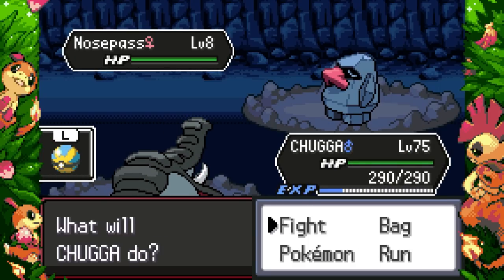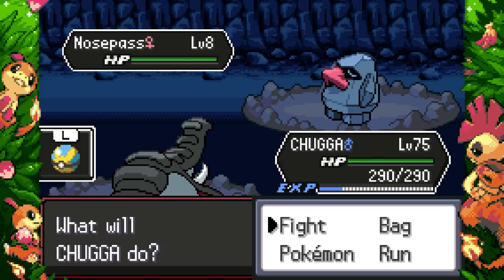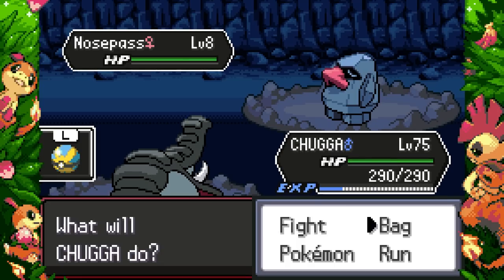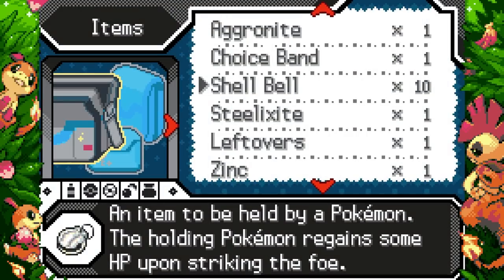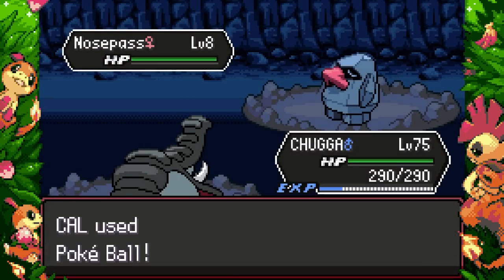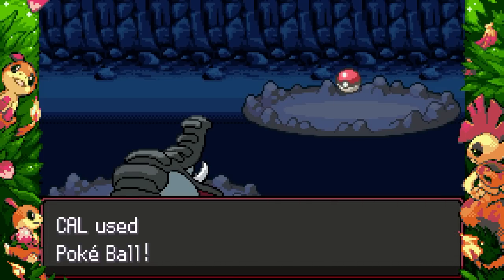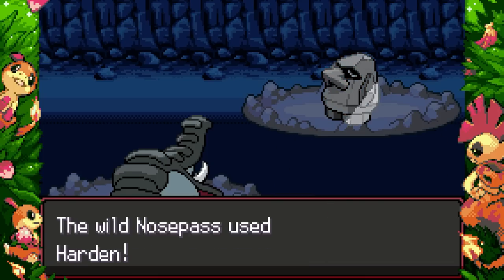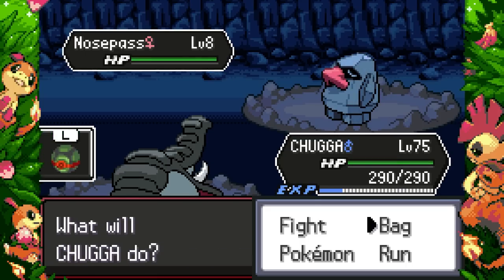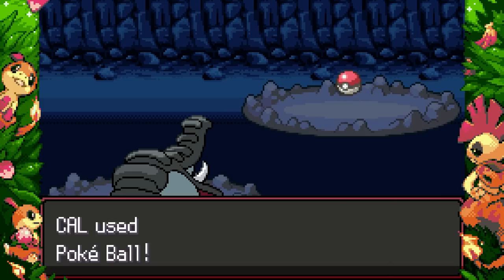It is weak to Fighting and Ground by four times, and also weak to Water. However, Radical Red gave Probopass Levitate, so now it only has a four-times weakness to Fighting and a Water weakness — that's actually really good. I thought Rock/Steel was so much worse; I think Steelix kind of misled me into thinking that type was terrible, but Rock types just generally don't have the best type combos.